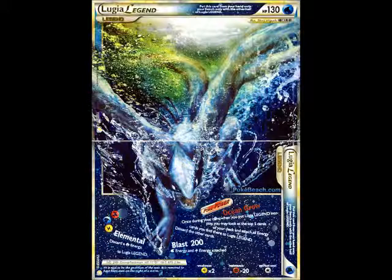Elemental Blast costs Fire, Water, and Lightning energy. It does 200 damage and says discard a Fire, Lightning, and Water energy. And yeah, I said it could donk. You might say it can't — it needs three energies to attack. Well, there are a couple things it can use to do that. First, there's its Poké-Power, Ocean Grow. It says when you put Lugia into play, you can look at the top five cards of your deck, put all the energy cards onto it, and then discard the rest — kind of like Electrode Prime, but not as large a range of your deck.